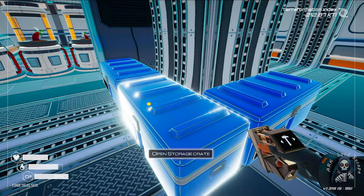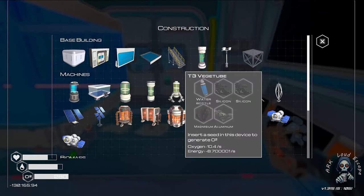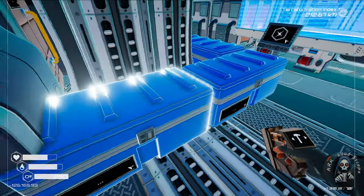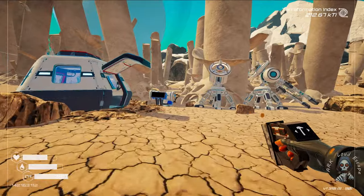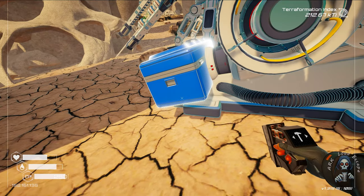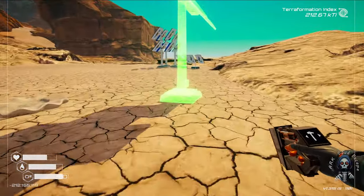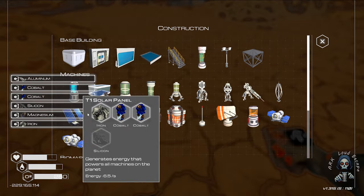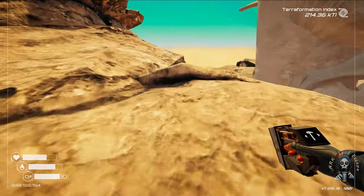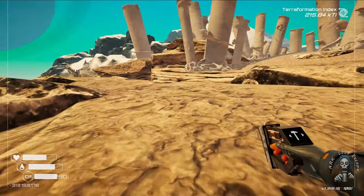Let's solve the power issue now. We need one aluminum — one piece of aluminum is required for me. Yes! And I believe a silicon is — one piece of silicon, one final piece of silicon, that should be somewhere over here, somewhere over there.